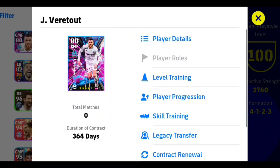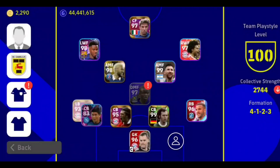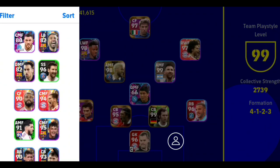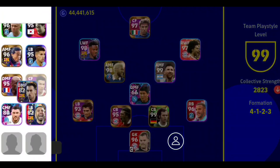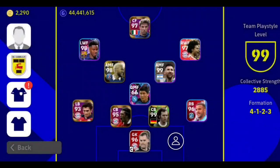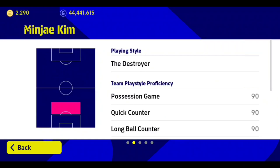Sorry if I mispronounced any names. We're going to be starting with Kim, so let's bring him to the first 11 and then bring the other players in too. Now we can put up to 12 players on the bench. This is looking nice. We're going to first level Kim out because he's a very, very good player — he's a destroyer.